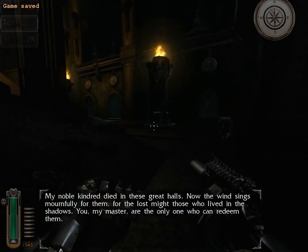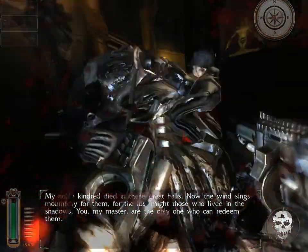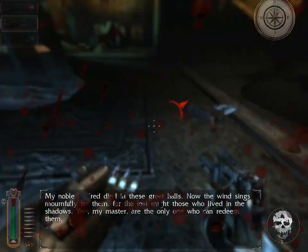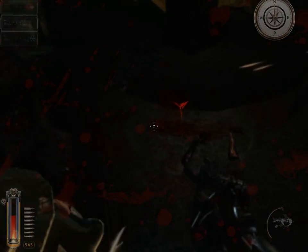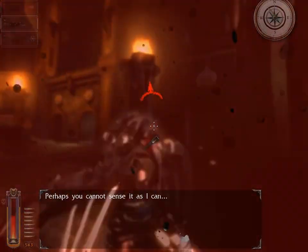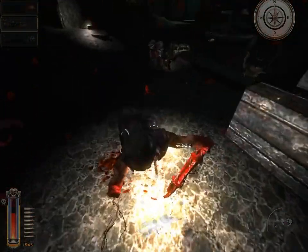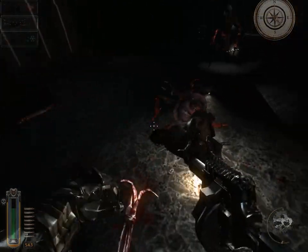My noble kindred died in these great halls. Now the wind sings mournfully for them, for the lost, those who lived in the shadows. You, my master, are the only one who can redeem them. There's no damn winds down here — this place is a tomb. Perhaps you cannot sense it as I can. And Simon, sensitive as always to the plights of his fellow man — he can't hear the winds. And honestly, neither can I, over the bones crunching and the blood flowing and the stakes flying.